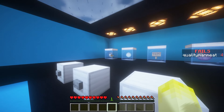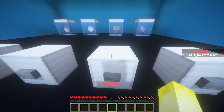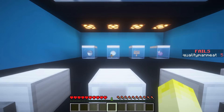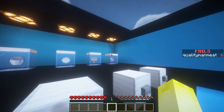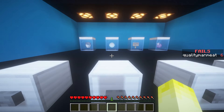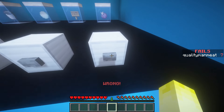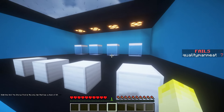Another one - bucket, snowball, sign, and then the chorus fruit. These are all mouse two and this isn't. This one is a snowball. Okay, it's between the chorus fruit and the bucket. I don't really know. The chorus fruit is the only item that has a stack of 64. I apparently know nothing about Minecraft.